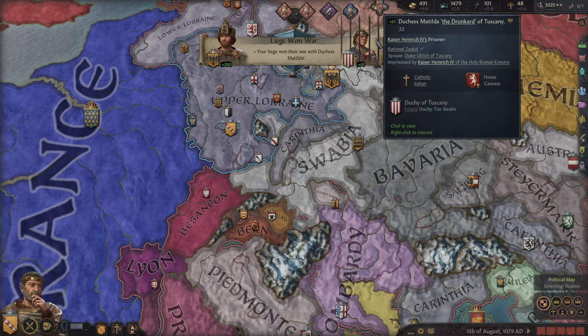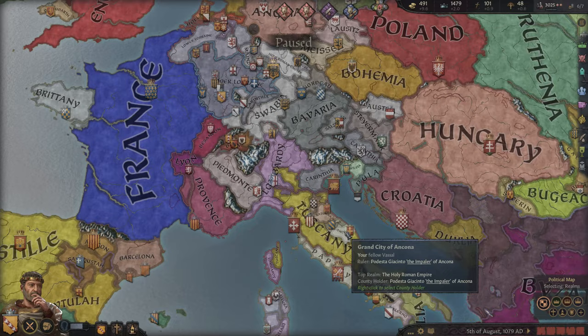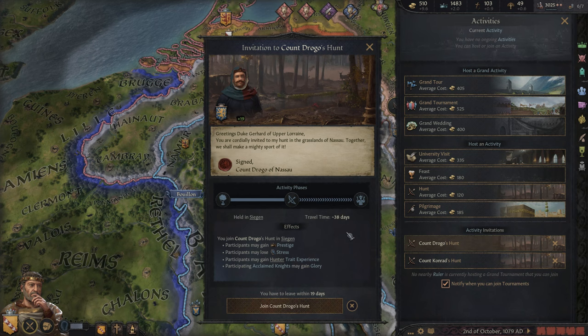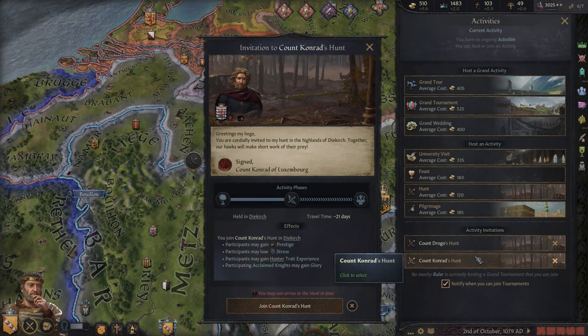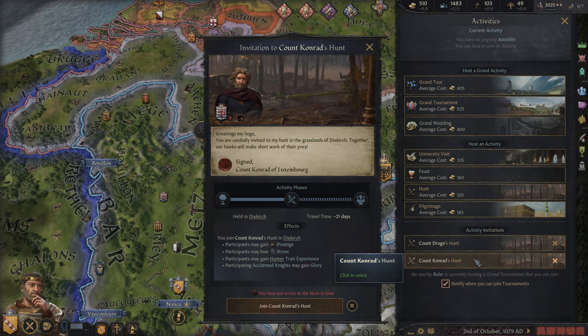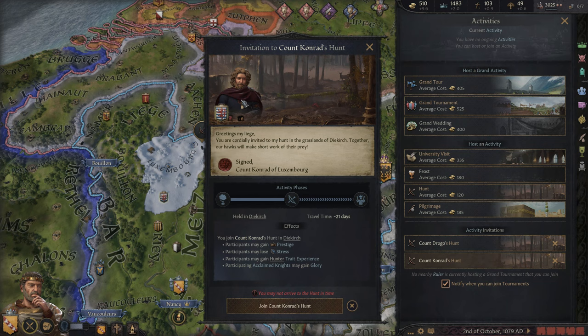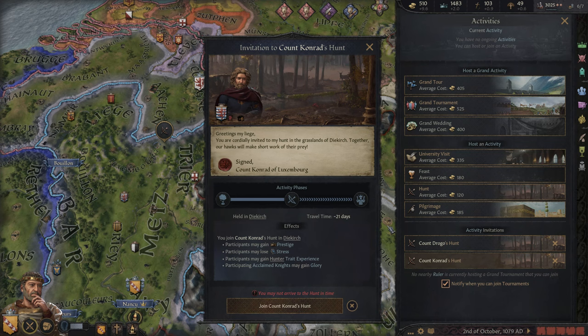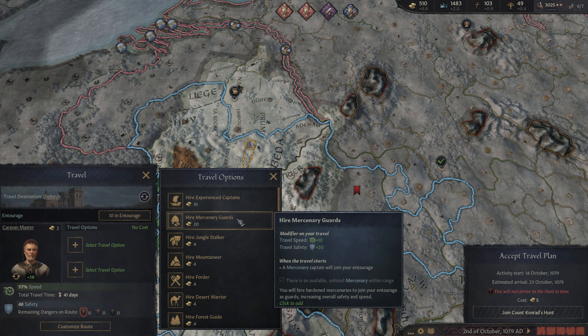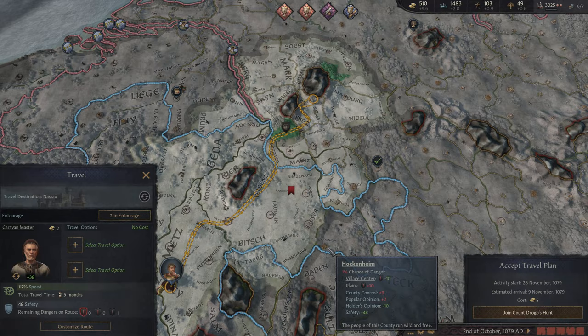Duke Godfrey did lose his war there as a liberty conflict. And the Kaiser defeated Duchess Matilda by arresting and imprisoning her. There's a hunt here that Count Drogo is doing — only 38 days away, and he has invited us, so I could attend that. There's also another one here with Count Conrad, but I actually got these two mixed up. I don't know if we'd go to Conrad's — I just assumed he would try and kill us since he's leading a faction right now. We can look if we can speed it up enough to arrive, but no, we're just short. So yeah, we'll go to Count Drogo's — still trying to reduce the stress.